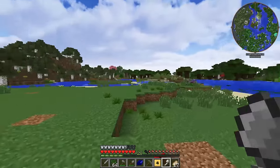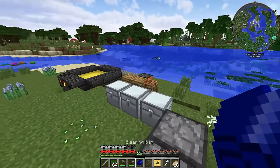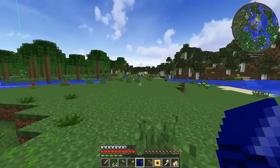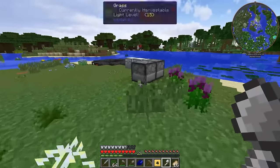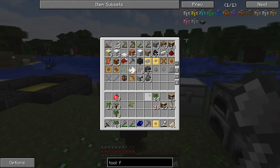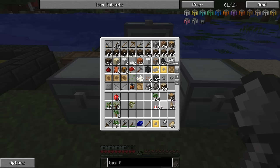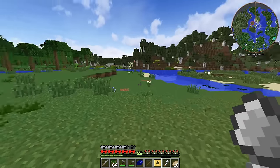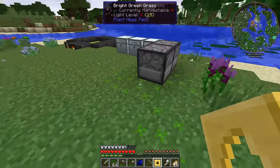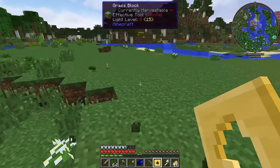It took me about five maybe ten minutes to clear these trees. Do you know how long this would have taken in vanilla, even with an efficiency four or five diamond axe? What an awesome tool. We also have wood for days — so much wood. Now we can focus on building a little bit of a house, but there's all of this ground cover too, so we're going to need more chests and to clear some of this stuff.